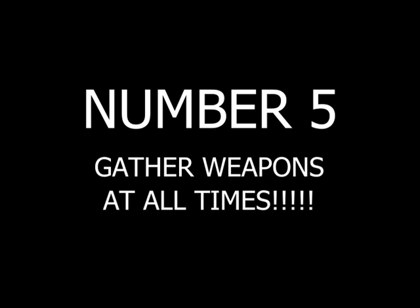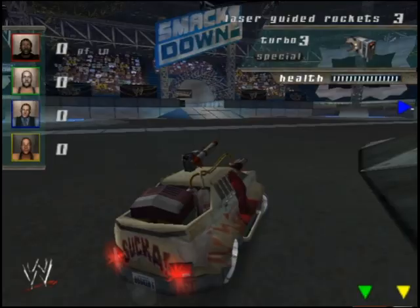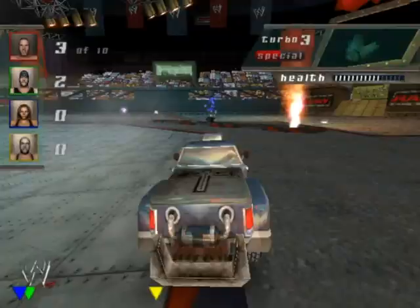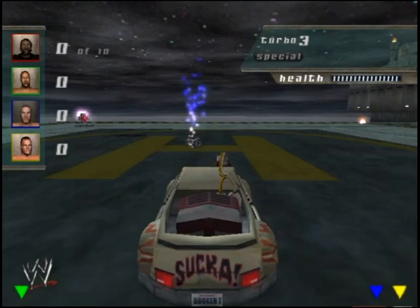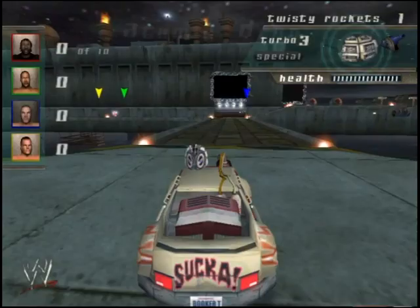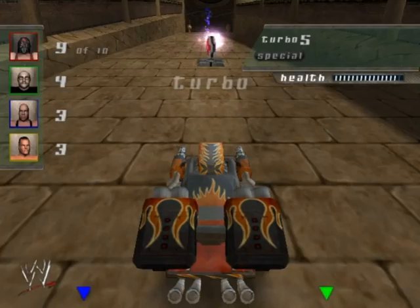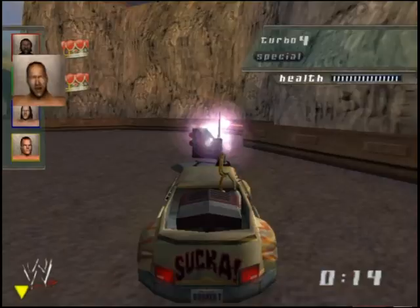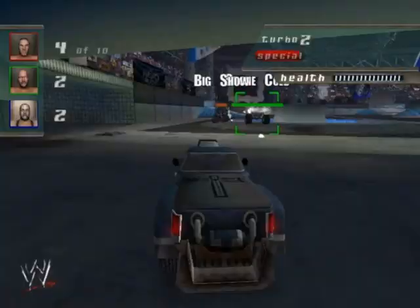Number Five: Gather Weapons at All Times. If the AI already feels too harsh, it's likely because they're hoarding all the weapons — you just gotta get to the weapons before they do. When you're under heavy fire, it's normal to panic and go for health, but if you're not gathering weapons while on the defensive, you'll find it really difficult to turn things around. Try not to pass up on any items you see in your path. There are certain areas like the outer platforms in Bottom Line or the Pyramid in Hell in a Cell which offer easy opportunities to stock up on equipment fast. Don't be afraid to take all other pickups like health, turbos, and armour too, even if your car is doing fine. Remember, in Crush Hour you should pick stuff up not because you need it, but so nobody else can have it.